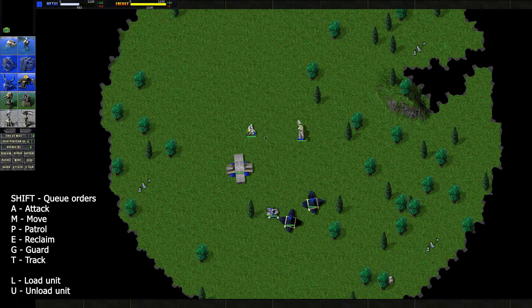Next we have Reclaim, which is E. That disables your move cursor, at least in left click mode, and you can reclaim anything that's reclaimable. The commander will go and do it. Next up is Repair, which you can get to with R — anything that's damaged will come up with the repair icon. Patrolling is something that any unit can do, any unit that can move at least. Just hit P and give it a spot to patrol; it'll patrol to that spot and then back to where it was standing.